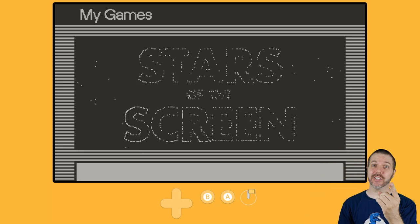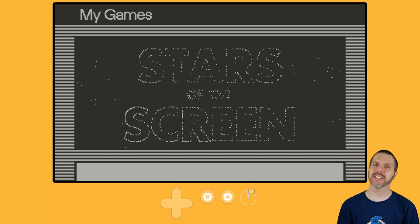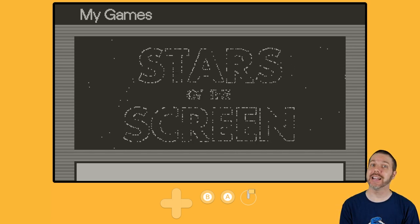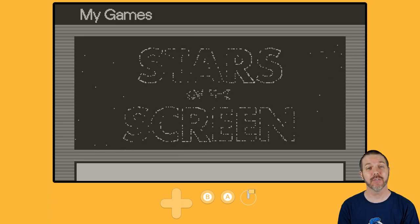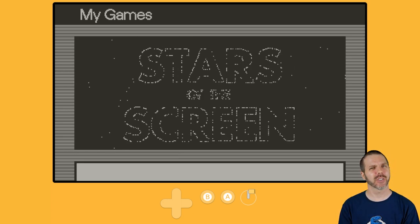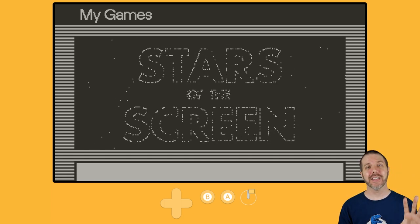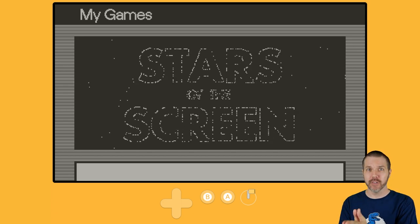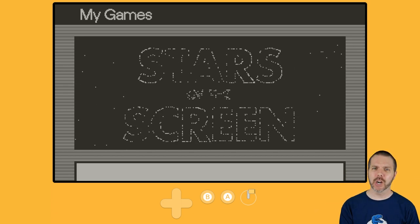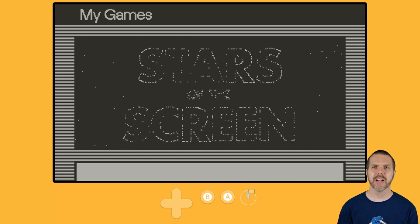Welcome back to Destination Playdate. I am your host, Attack Slug, and this is Stars of the Screen, out now on itch for a price of $4.95. As always, full disclosure, they sent me a copy. I have not played this game yet. Usually I prep, but I was warned to go in fresh and react to it. So here we go, launching for the first time — Stars of the Screen on the Playdate.